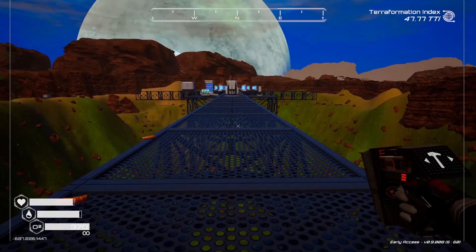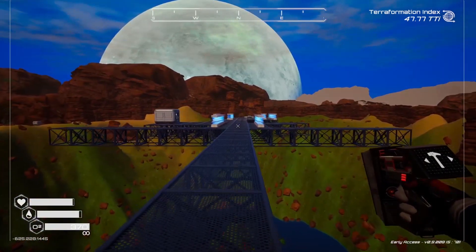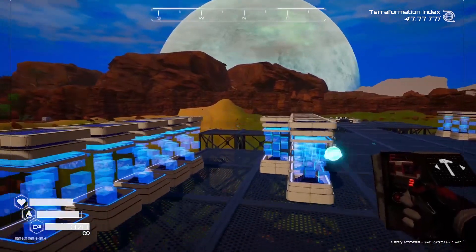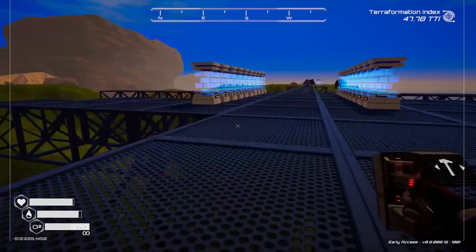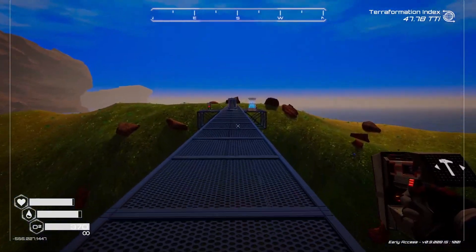If you've seen my previous episode, you know this is going to be the area where I'm going to build my main base. This is the former meteor crater. I put down a lot more storage lockers here because I moved all the materials from my previous base over to here. I completely dismantled that base and it took quite a few hours to get that done.